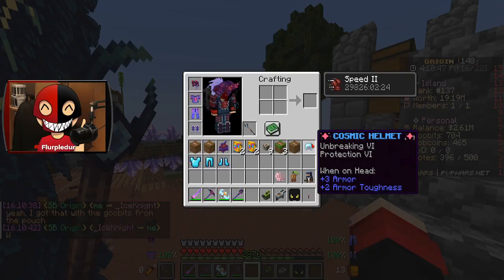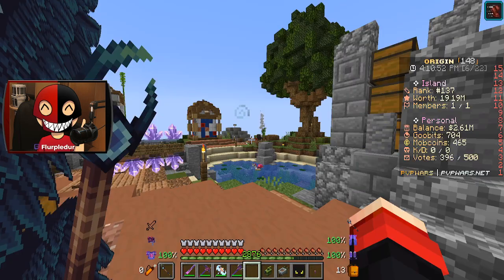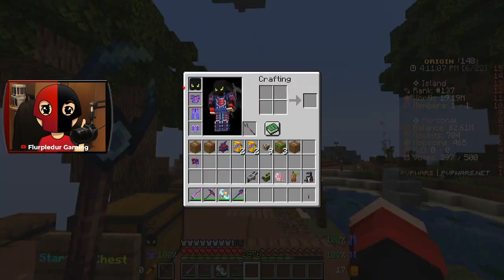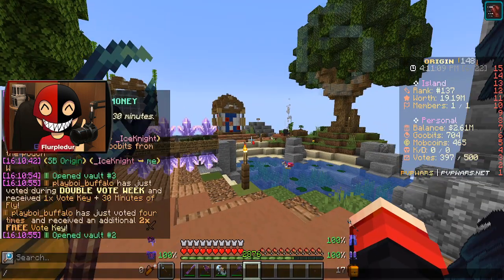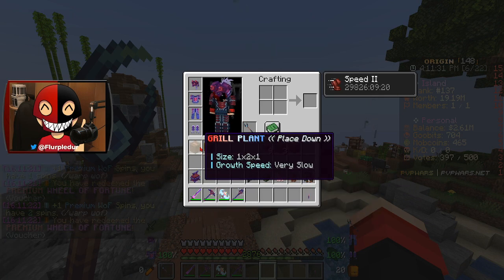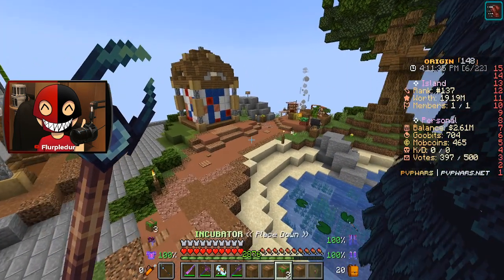Yes! This armor is Unbreaking 6 Protection 6 — that's technically better than my other armor, except it has no enchants. That's still very sick. I am Tycho now, guys. Nah, sorry, I gotta have my speed though. I don't even know what a cannon is. I had a plan for this and now I'm starting to think it might have to involve a cannon instead. Mystery seed pouch, grill plant, incubator, jellyfish incubator.